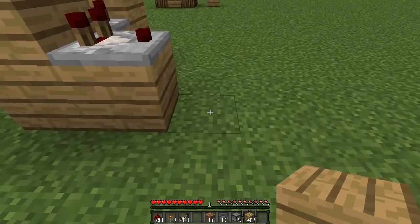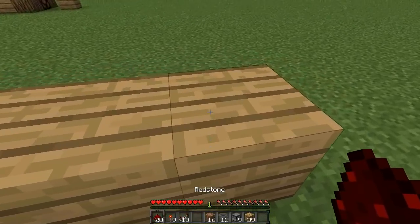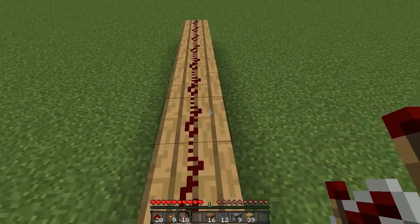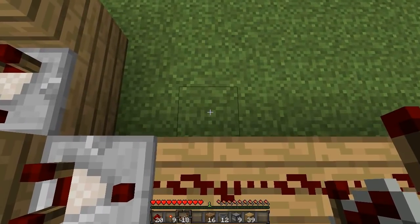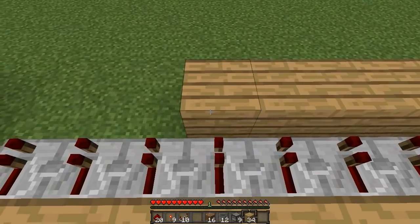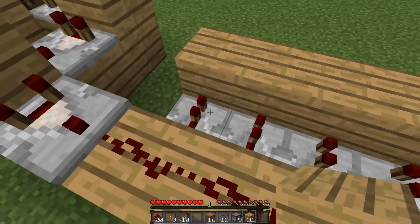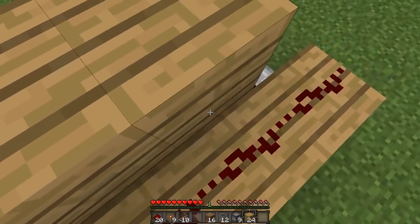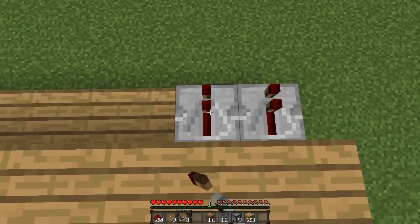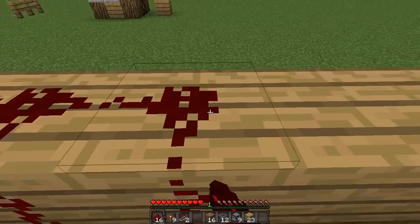Extend this out eight blocks and place redstone on top of those eight blocks. Then get your redstone repeaters and place them on the left side of this block on the ground. Place blocks in front of them, then place blocks on top of the repeaters — crouch and right-click so you don't mess with the tick delay. Then place some more repeaters on these blocks here and put redstone on top of those blocks at the top.